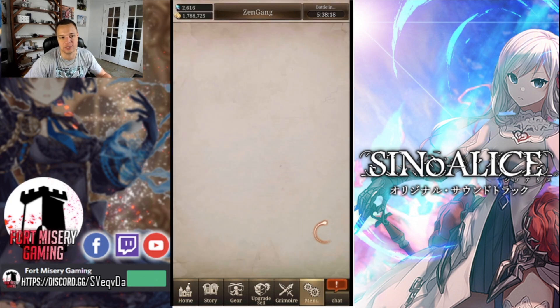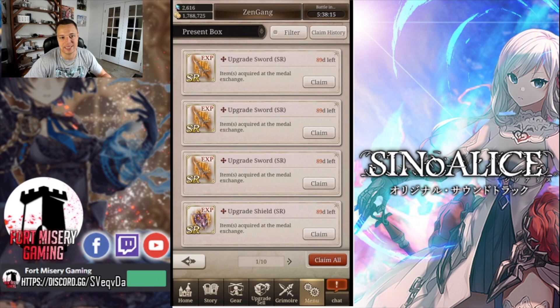Moving on to new events — we did get new items added into the clam event. If you guys have not farmed to 100,000 clams yet, make sure you do that. Once you hit about 100,000 clams you should be able to buy out every single thing in the shop and be officially done with the event. I do not recommend over-farming the event, especially when there's nothing left to exchange. It's counterproductive for your personal account instead of doing evolution materials, gold, grinding story events, or grinding rank EXP.